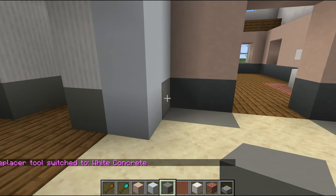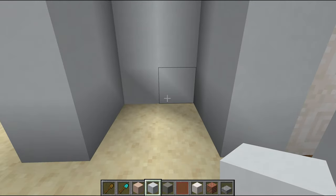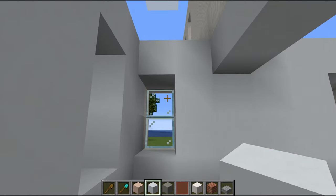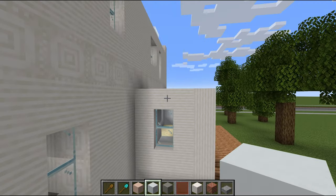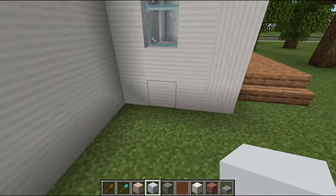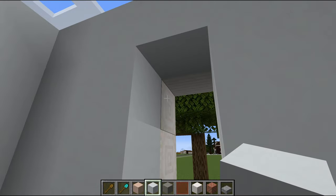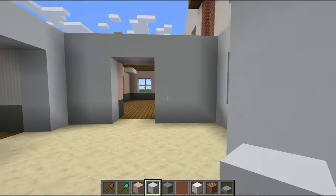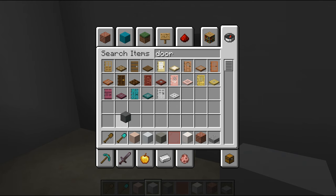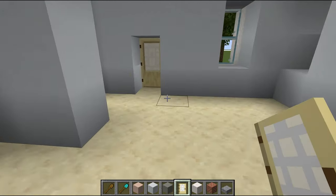So that's what we've got for the kitchen. I did realize by building this I technically should have moved this out one more brick so the window isn't in a weird spot, but it's going to look weird on the outside too, so we're just going to leave it. We're also going to add a back door - just a plain old birch door. There we go, perfect.